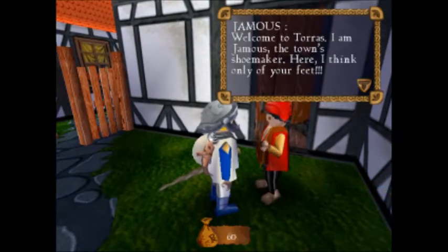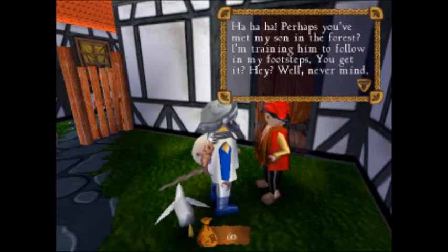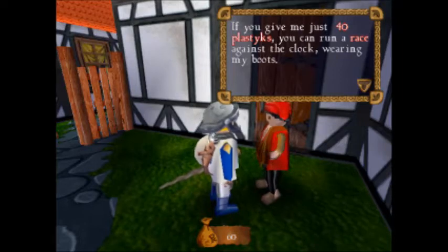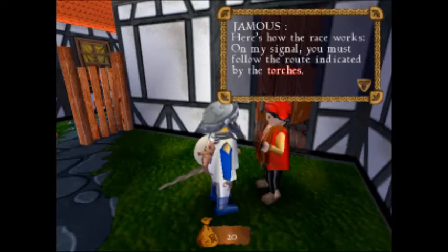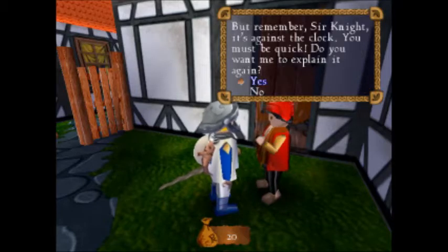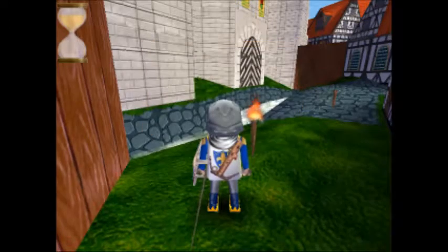Welcome to Taurus, I am Jamoose, the town's shoemaker. Here I think only of your feet. Perhaps you've met my son in the forest — I'm training him to follow in my footsteps, get it? I dream of making the best boots ever, but I need plastics. Here's how the race works: on my signal, you must follow the route indicated by the torches. Each time you pass a torch and put it out, others will appear. On your mark, set, go!